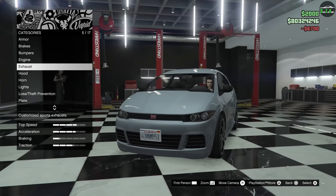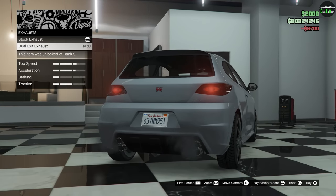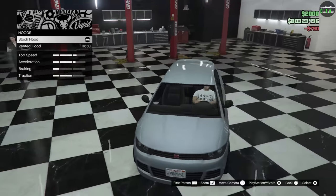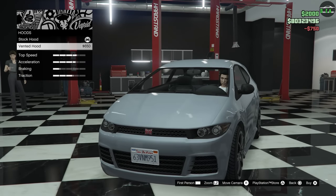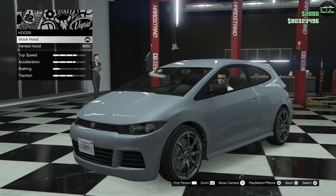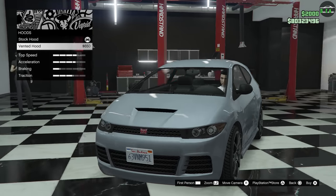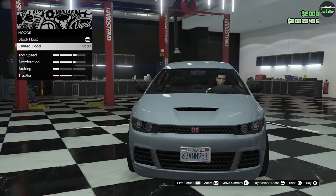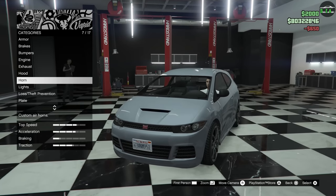Engine. Exhaust — you got the stacked exhaust, which kind of fills in that empty space when you put in the extended rear bumper. Very nice. Hood — vented hood, super nice option. However, the stock one had more of like a bulge, so this one looks a bit simpler, but the vent does make it look very aggressive. Definitely going to do that.